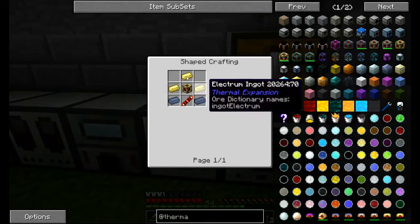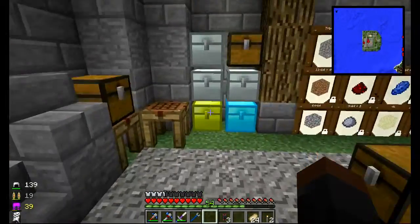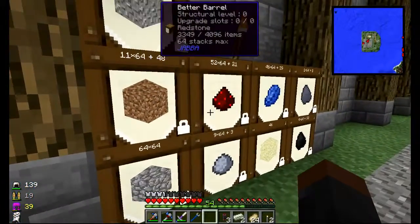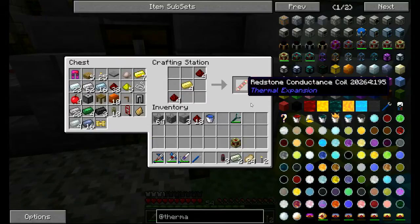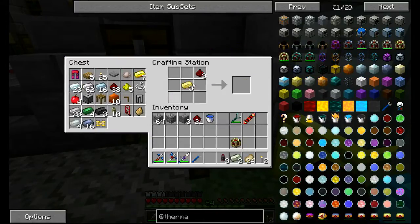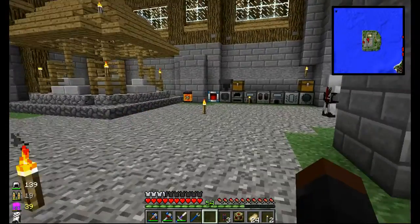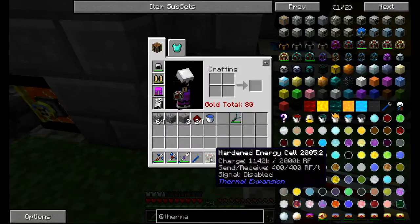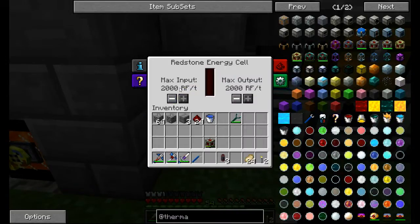Now we have to turn this into the reception coil - we're going to need three electrum, two lead, and a reception coil which uses electrum. I'm getting low on lead, I need to go mining some more. If you hold shift, this guy retains his power. We want to get rid of that guy and put this guy down, which is better because he can accept 2,000 RF per tick and output 2,000 RF per tick.